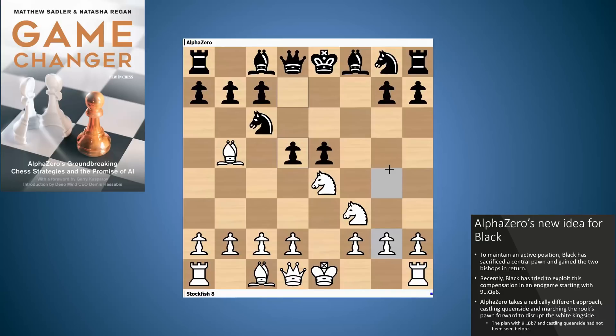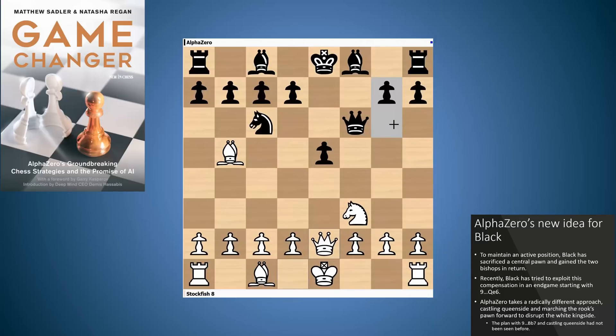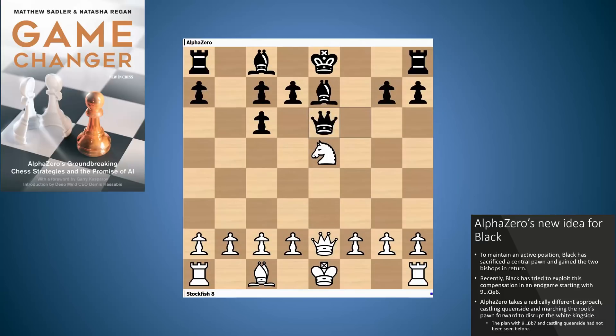That was absolutely crucial in the match situation at the time. Nowadays d5 is under a bit of a theoretical cloud, and knight f6 is the main move. White has a number of ways of dealing with this. Stockfish plays one of the most popular ways, which is just to go after the pawn on e5. Black gives up the pawn, sacrifices it, and looks for counterplay. Black's got a damaged pawn structure but has the two bishops and a little bit of time since white isn't that developed yet. Black's main idea in this position has been to play queen e6, force the exchange of queens, and find compensation in an ending with the two bishops — sort of okay, but black is definitely suffering a little to make the draw.